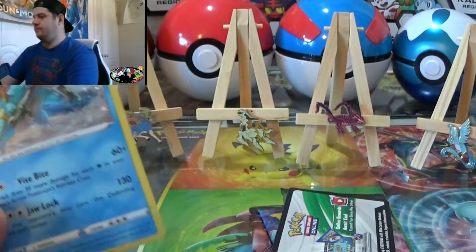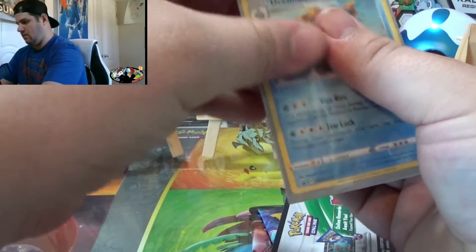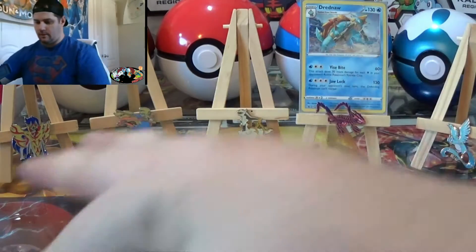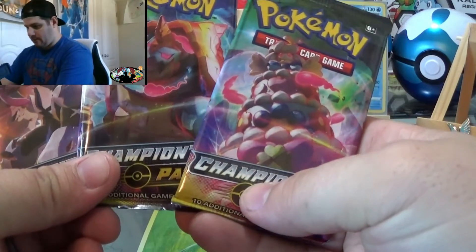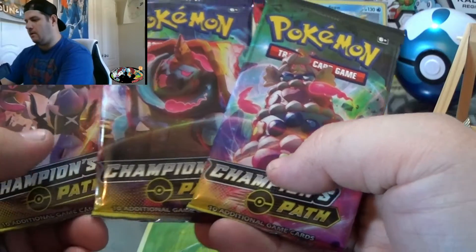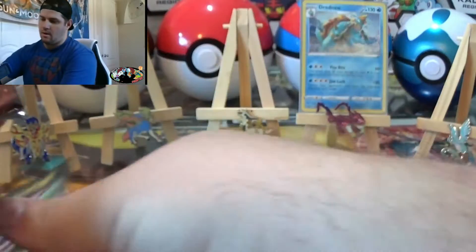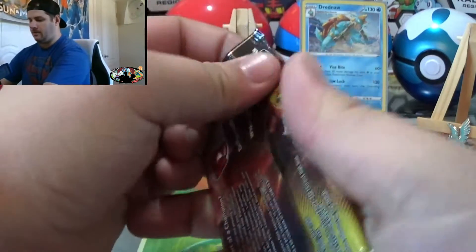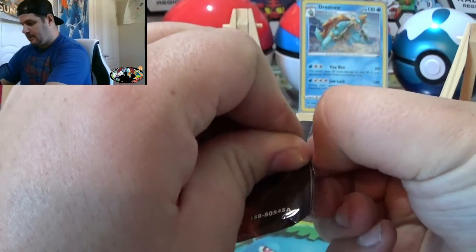Let's leave that up. And that's his code card — I'll give that out at the end of the video. We have Alcremie VMAX, Drednaw VMAX, and Obstagoon. I'll leave Drednaw for last, Alcremie second, and Obstagoon will start out first. Let's have some fun.